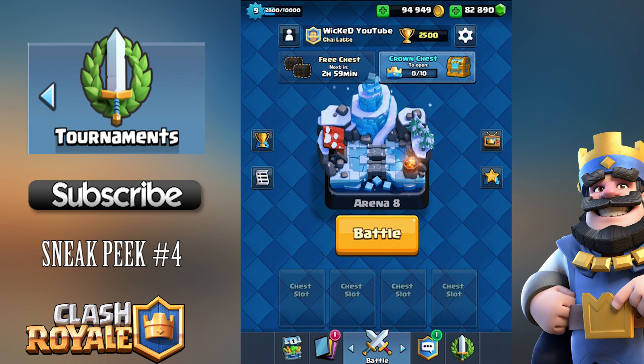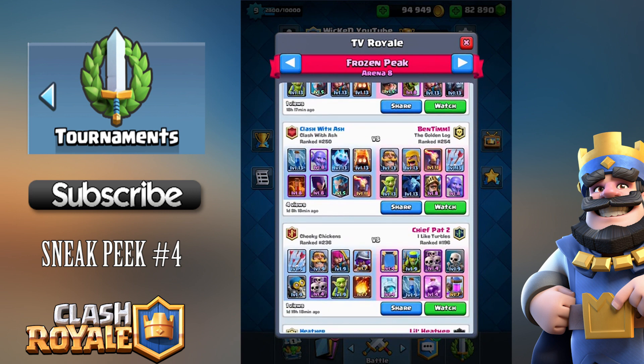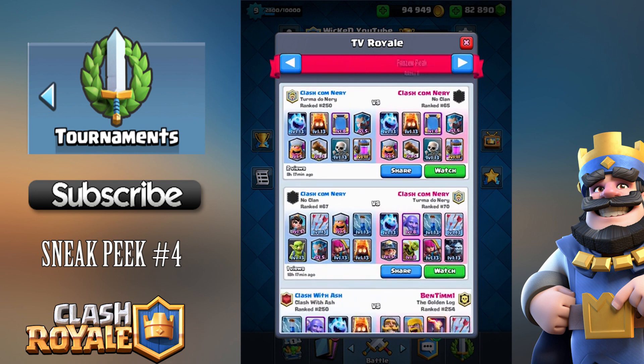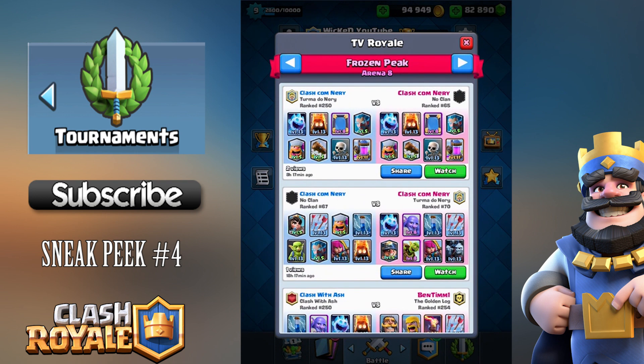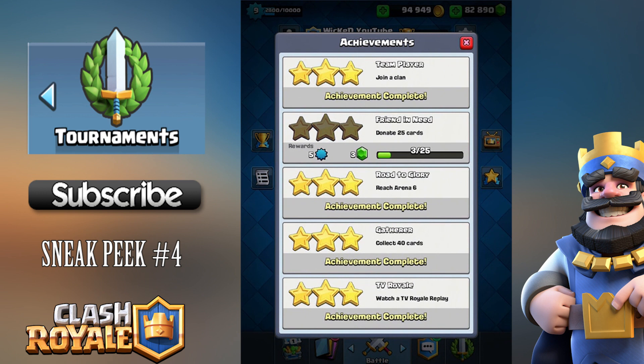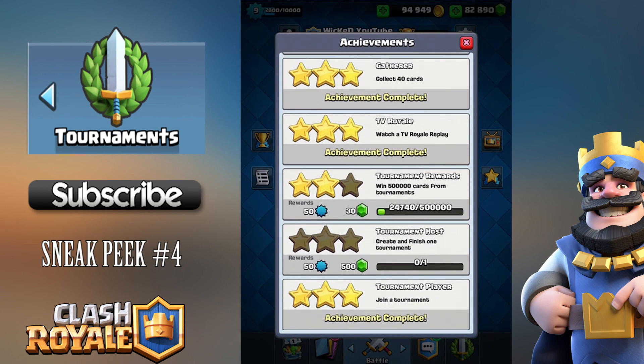Another question people have been asking is where TV Royale went — it's right here, this little button, and you can still feature all the awesome attacks and scroll through the different arenas to watch them. It hasn't gone away; it's just in a smaller button on the home screen. There are also a couple of new achievements — Tournament Rewards and Tournament Host — create and finish one tournament to earn them.